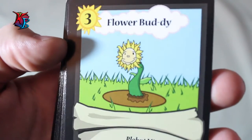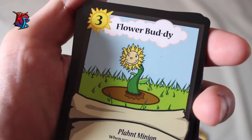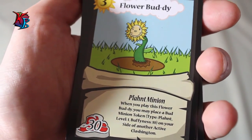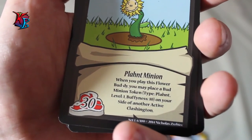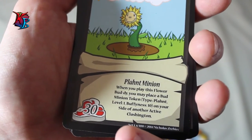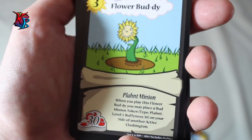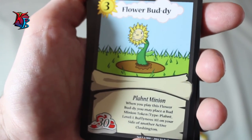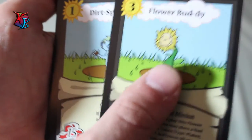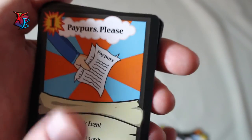Flower Buddy is one of the earlier creations throughout the entire game of Clash. He is a level three plant man with 30 buffiness, which is on the lower side for most level threes. His ability is that when you play him, you can place a Bud minion token — type Plant, level one, buffiness 10 — on your side of another active Clashington. Although the token isn't in the same Clashington, it can fill a slot elsewhere to move closer to calling the Clash.